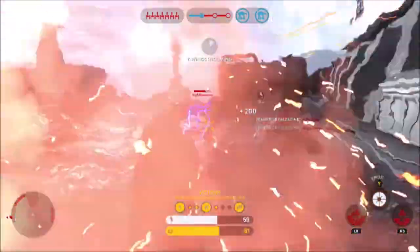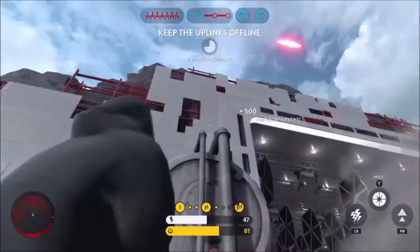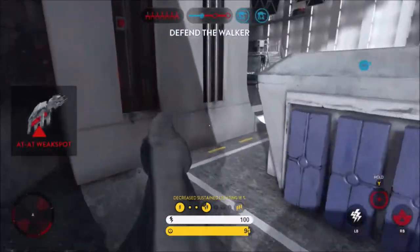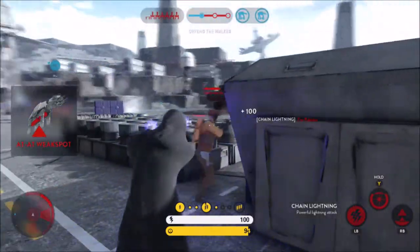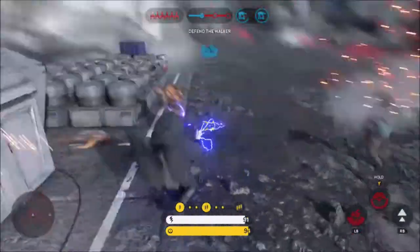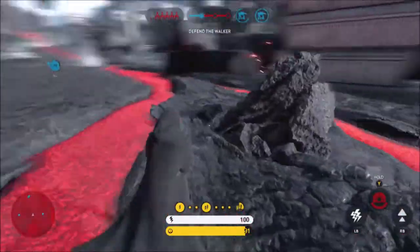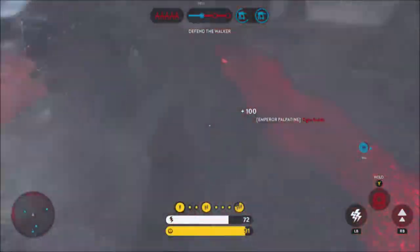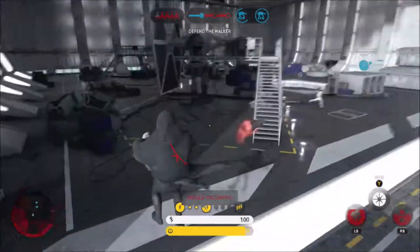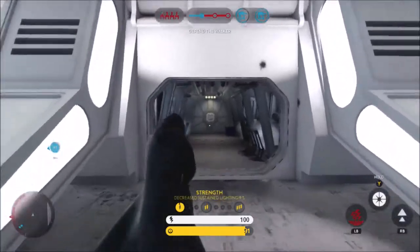Palpatine's second ability is his chain lightning. It's basically like the force lightning except it chains. So if you hit one person and more people are around them, it'll bounce off that person and hit multiple people, pretty much always killing them. It's good to hop in somewhere and wipe out a whole area, instead of just doing damage to one person like normal lightning does. This one has longer range, so if someone is jump packing above you or away from you, I like to use the chain lightning to zap them out of the sky and watch them explode. It's very satisfying.